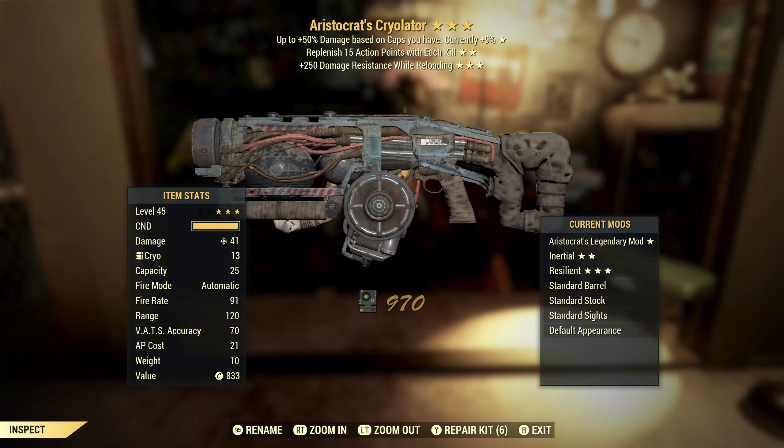Next, we've got an aristocrat's cryolator with replenish AP with each kill and damage resist while reloading. Get rid of that third star. Aristocrat's I think is a really good effect — if you're a higher level player with max caps this is actually a really good effect. Replenish AP with each kill — if you're running it as a VATS character, that's a pretty good star, but these have a pretty high AP cost and that third star doesn't reduce AP. So overall this is not something I'm going to keep.